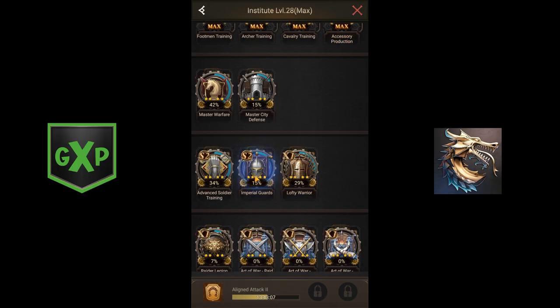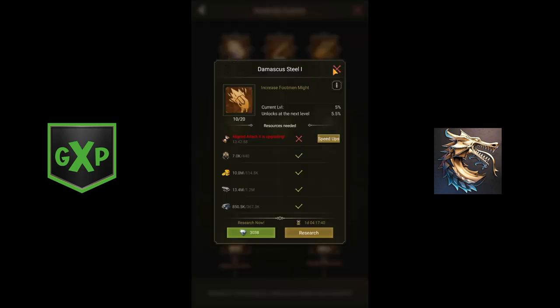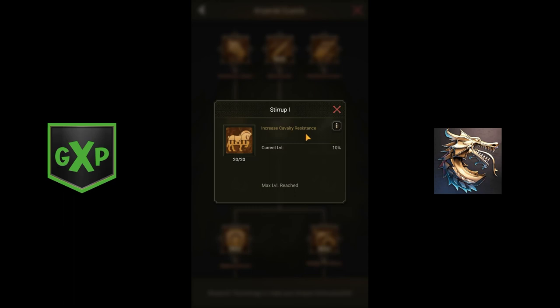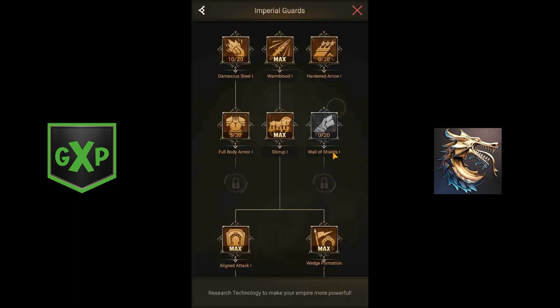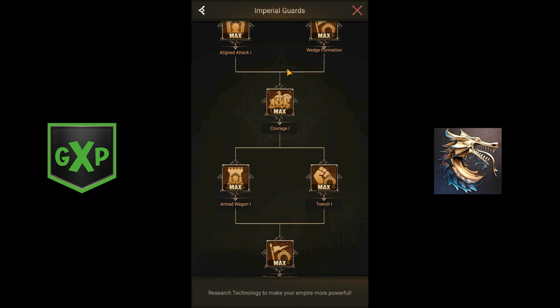Once you open Imperial Guards, it's similar to Lofty as far as the Lofty Soldier Technology. This one is for Footman, this one is for Cav, this one is for Archers. Once you've completed that row, it unlocks these options. I went down Cav first — I did the Stirrups, which covers both Cav Might and Cav Resistance, and once those two were completed I was able to unlock the Technology Tree for getting to the T-10s.